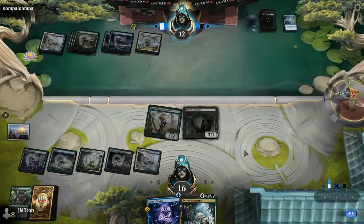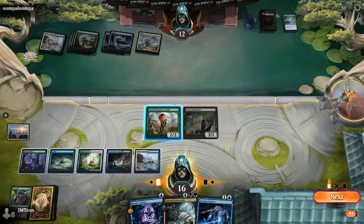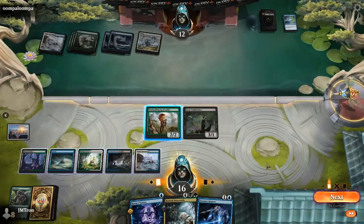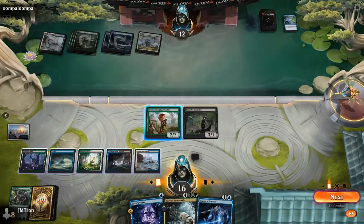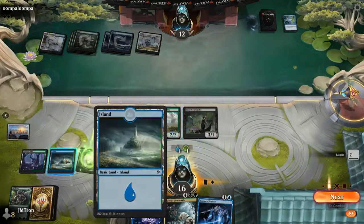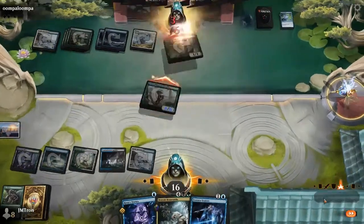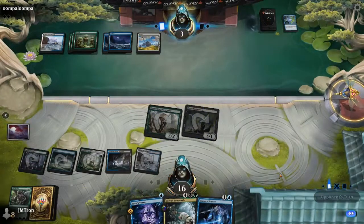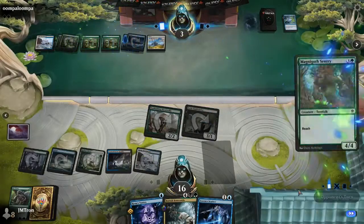Jordan takes the opportunity to get rid of the Weaver of Blossoms. Christopher can respond by adding mana. He found a lot of gas but might not have the mana to deploy it all — he had Bortuk, so he's going up on board from four creatures to zero. Jordan has an Essence Scatter and Rona's Vortex, so the next two threats are going to be dealt with.